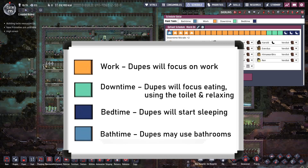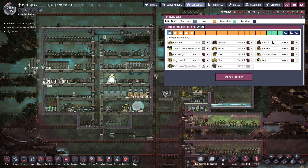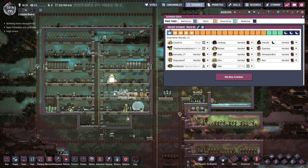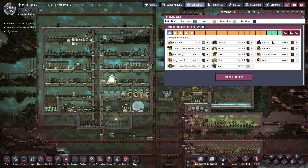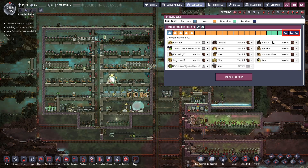Having looked at all the slot types, the question is how to use these practically. Jumping back to the scheduling menu, you are always given a basic schedule, and actually this is fairly good already. You could remove the bath time slot as it's unnecessary, but I usually don't bother. I would also recommend leaving the bedtime slots at 3, but you can reduce this to 2. These are usually safe numbers to ensure dupes don't miss their bedtime, and 1 is a bit risky.